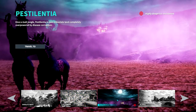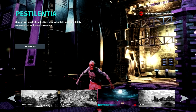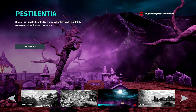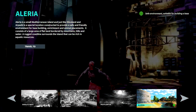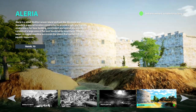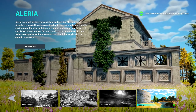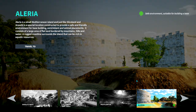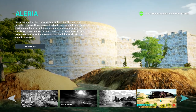Pestilentia, once a lush jungle, is now a desolate land completely overpowered by disease and corruption. It's an interesting and very creepy-looking location. I really like that there's this huge variety in scenery. Alleria is a small Mediterranean island — just like Slice Land and Apache, it's a special location for base building. A rugged coastline surrounds the island that can be rich in aquatic resources, so even though it's for building we'll still be able to find stuff out in the water.